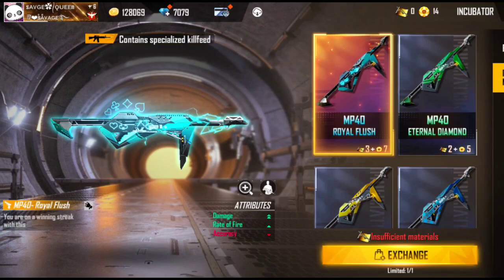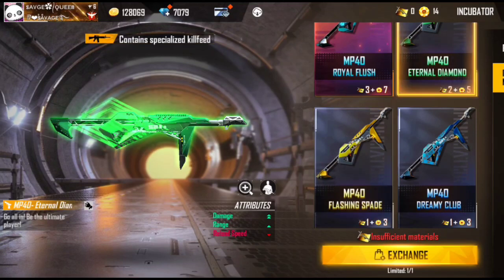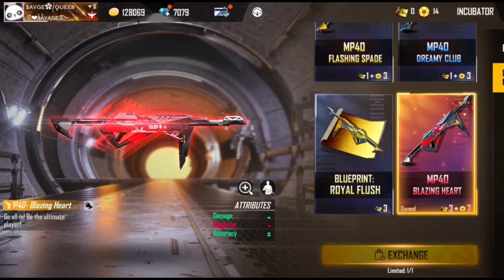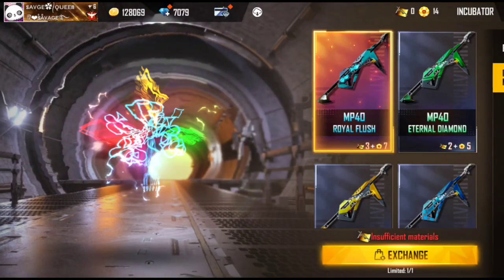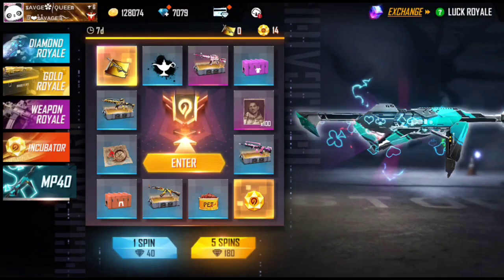We can see the new MP40 in blue color royal. This MP40 has double damage, single rate of fire, and range minus. If we talk about the green one, you just give an evolution stone and get a blueprint. Now you are looking at two blueprints. The red one requires three blueprints, and the yellow one is only one blueprint — you will get the Poker MP40 or Flashing Shade MP40.